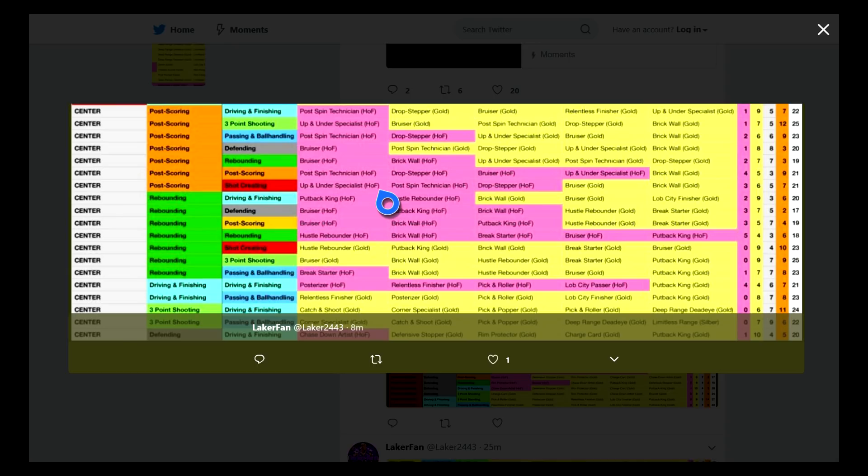You've probably got pick and roller, brick wall, lob city finisher, posterizer, bruiser, all that stuff, along with put back king Hall of Fame, and Hall of Fame hustle rebounder — 20 total badges, not bad. If you do rebounding and rebounding you have 18 total badges, but you get five Hall of Fames — brick wall Hall of Fame, bruiser Hall of Fame, and break starter Hall of Fame. Gold brick wall will do the job especially if you're able to roll to the rim well. Rebounding and driving and finishing might be the wave.